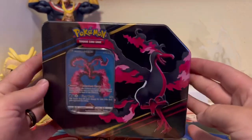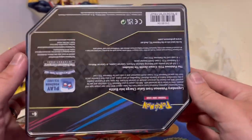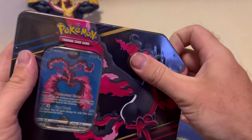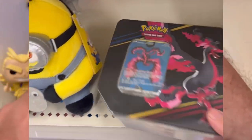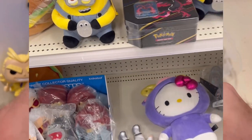Welcome back to another video, guys. In today's video, we're going to be opening this Galarian Moltres Crown Zenith tin, which I found at Target. Here's a little backstory: I'm at Target and I see this minion guarding this tin — it's completely out of place, there's a minion sitting on top of it. I decide I should buy it and see what's inside. Why was a minion guarding it?